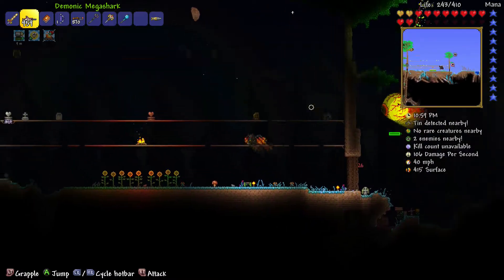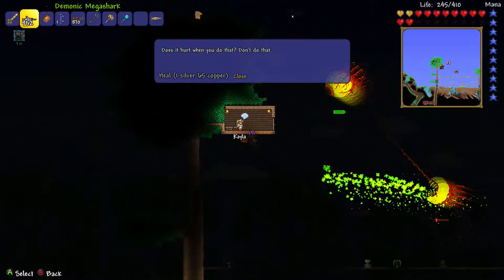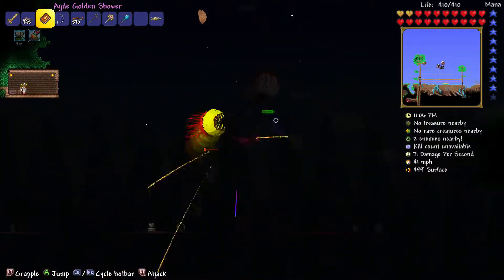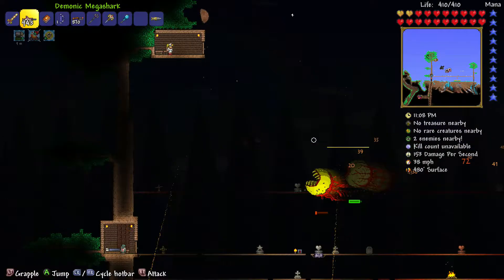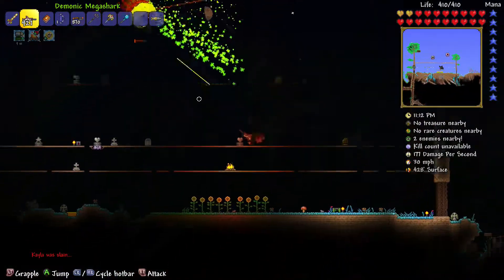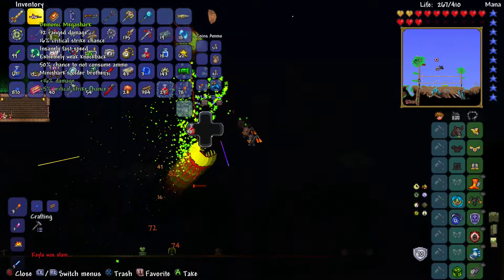I would use the explosive bullets, but the Arms Dealer did not move in — instead the Party Girl moved in, making it almost impossible to get the explosive bullets unless I make a new home, but that new home would take lots of time and we don't even know if he will actually spawn. Bad news everyone: my source of health is gone.